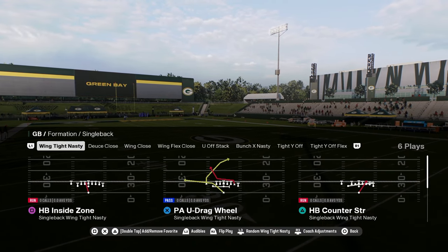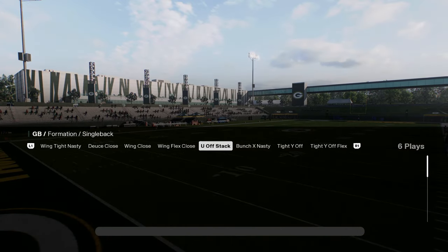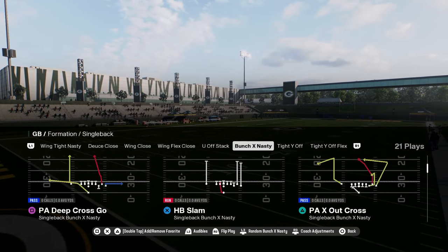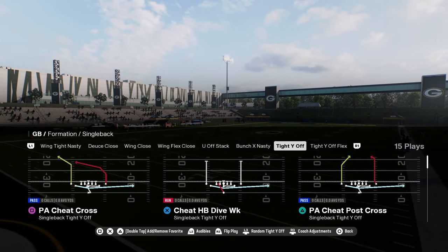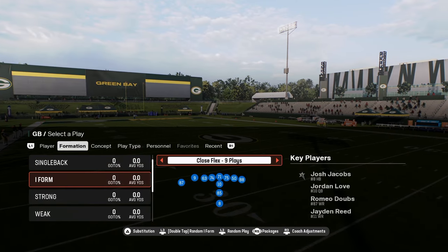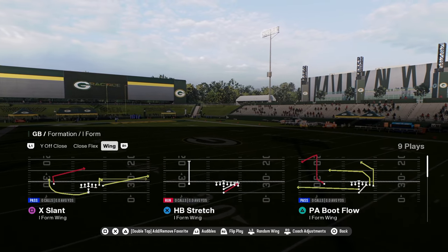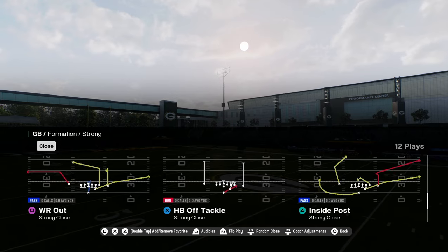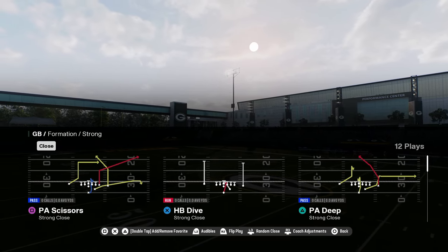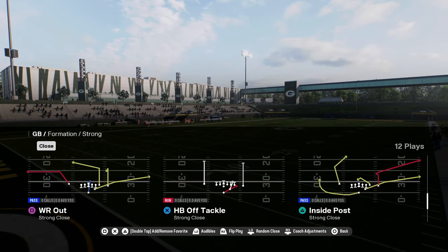You've got wing tight nasty, deuce close, wing close, some decent under center stuff, bunch X nasty with a wide zone, tight Y off and tight Y off flex. You have close flex, I-form wing with a stretch, strong close — a lot of playbooks don't have strong close. You have PA tight end scissors, mesh post, and FL drive — a lot of good routes. Wide receiver out and this sharp post from the tight end — this is why you would call this play.